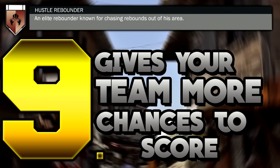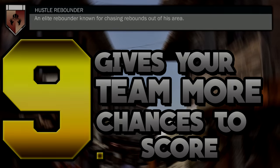Number nine is Hustle Rebounder. This gives your team so many more chances to score. Opportunities on the twos, threes, or Pro-Am are slim, so grabbing as many boards as possible enhances your team's ability to win. It only requires 80 offensive rebounds to earn. I got it on all my positions except my five-foot-seven guard, and my six-foot-eight player even snags boards over glass cleaners because of this badge.